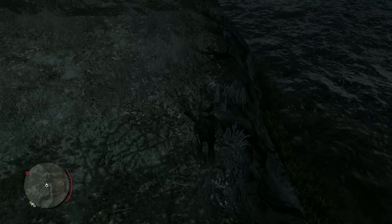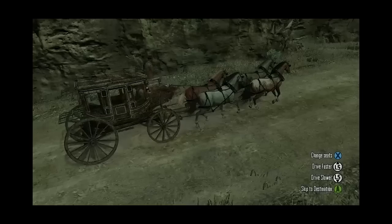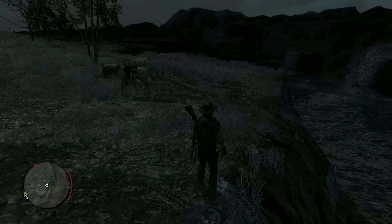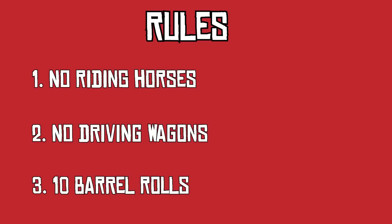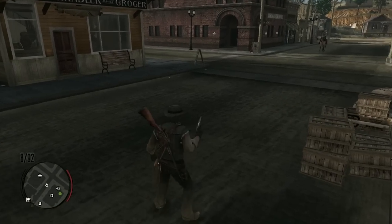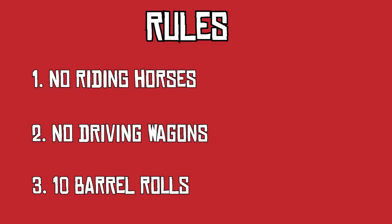We're starting here on this little cliff by the water. Let's set some basic ground rules: no horses, no wagons, nothing that I myself can drive. So if I can manage to get to a stagecoach or a train, that's great. But I can't just get on my own horse — that would be cheating. Another rule is that I get a total of 10 barrel rolls. Barrel rolls are a thing John can do when he aims his weapon and presses the square or X button. I only get 10 of them.